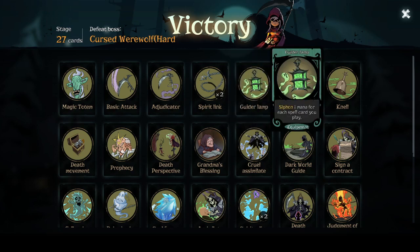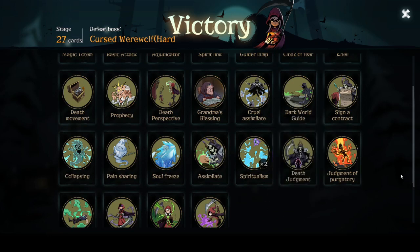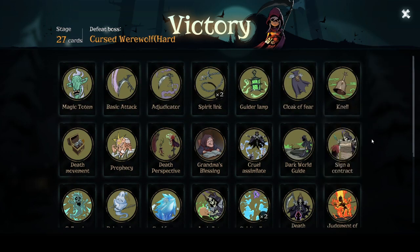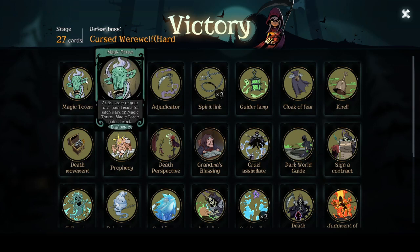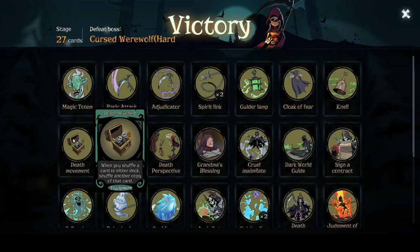Equip your Nell first, and your Spirit Link second. If you want some extra health, Guider Lamp siphons for every spell card you play. Spells that cost health are starting to be extraordinarily damaging — even when they countered the card because I had to pay the cost, I did a ton of damage. For your starting equipment, the Adjudicator can always be equipped last. If you want to pick up free mana so you're not stuffing your deck full of mana cards, get the Magic Totem from the Scarecrow and start stacking it to gain more and more mana. The last thing you want to make sure you have equipped for this combo to go off is Death Movement.